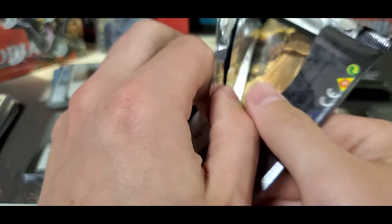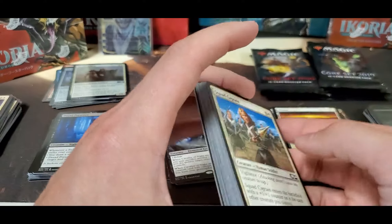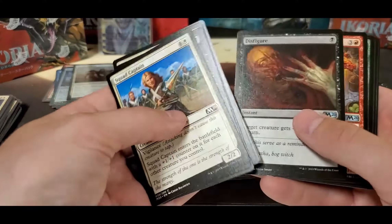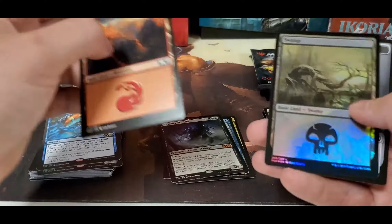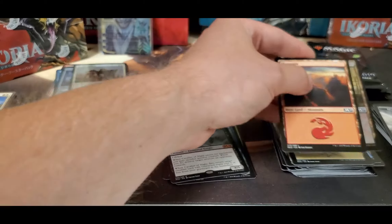I'm not sure if they're going to add a box topper to the draft boxes like they just did with Ikoria — I don't know if that's been released or not. But if you know, let me know in the comments. Another foil and another emblem — two emblems, not bad. Foil land.